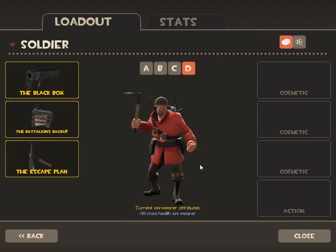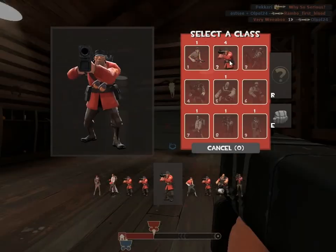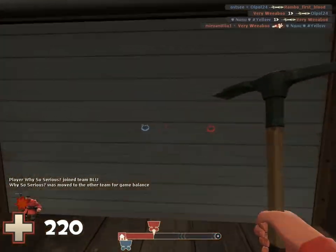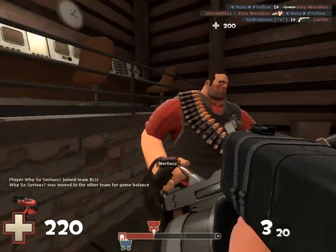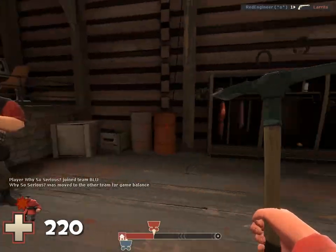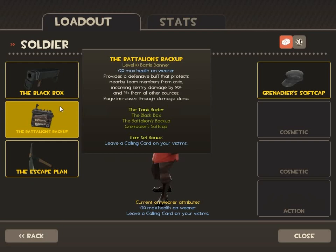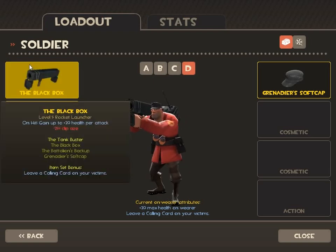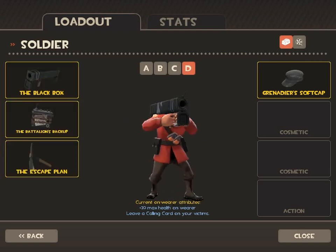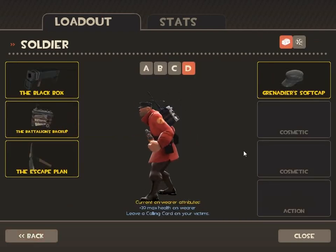For a tanky soldier loadout, you can combine the Black Box, the cosmetic corporate set, and the Escape Plan. When killed, enemies leave a grave — just for fun. This setup gives you 20 extra HP on the soldier, plus the Black Box healing of 15–20 HP per hit, which is a lot. The Escape Plan lets you move faster when you're low on HP so you can escape combat.